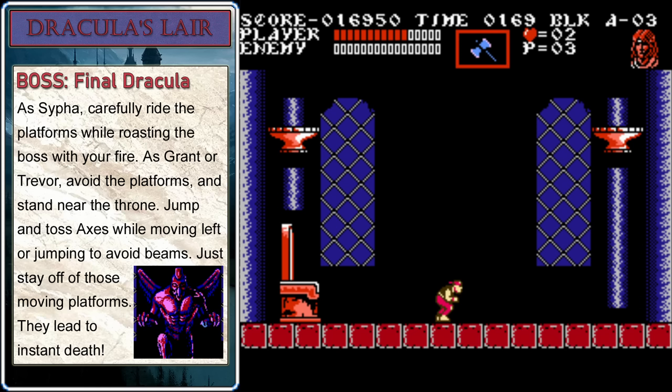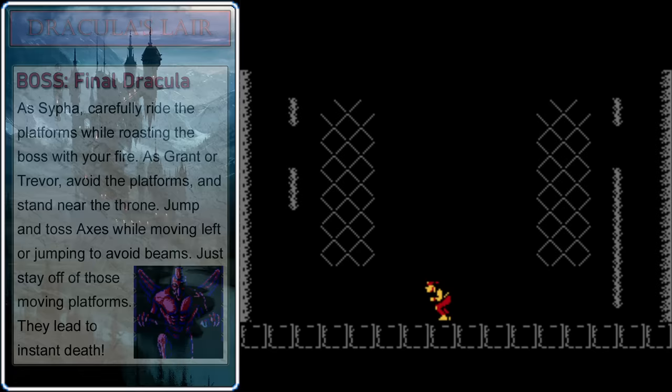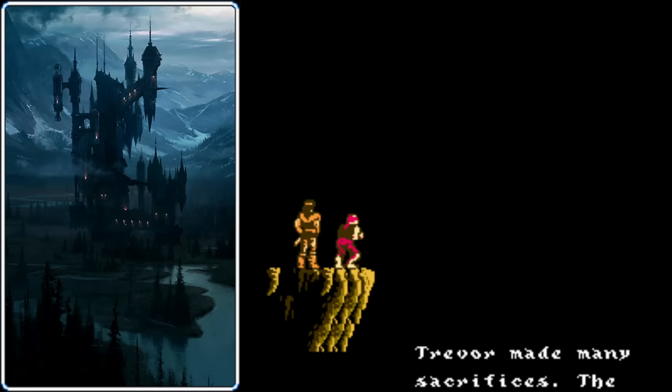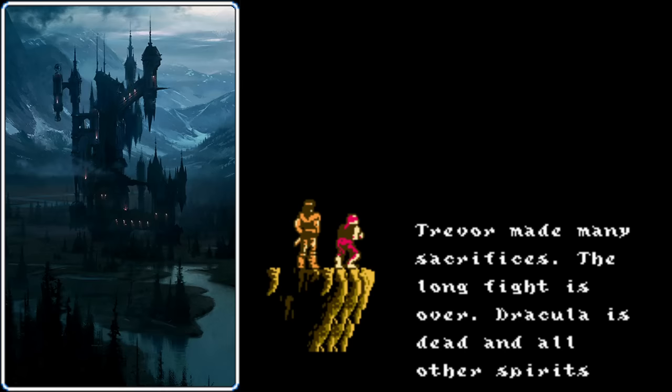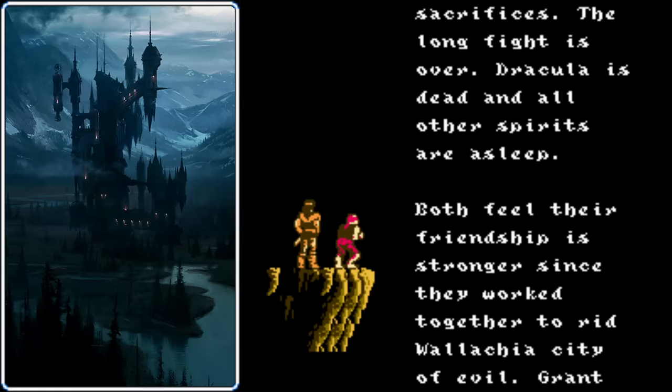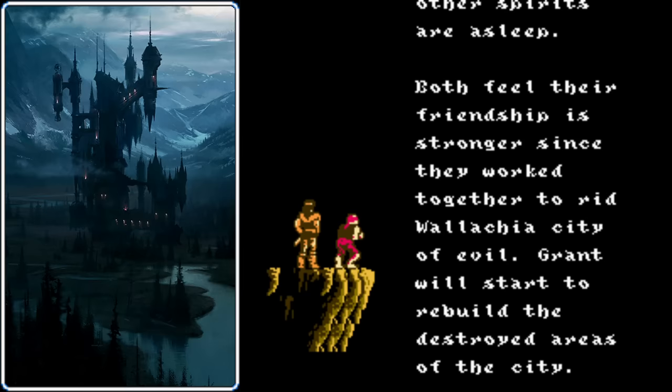The moving platforms start in the center. You can catch a free ride on them for a few easy hits, but for the most part you want to avoid riding on those platforms — that's the easiest way to get killed in this battle. Instead, stay on the left side right near the edge of the throne, keep jumping from that position, and throw axes at Dracula's face. Sometimes he'll shoot a laser at you and you'll need to step to the left to get out of its way. A platform will move out of the floor near the throne — be careful not to ride that platform. Once he disappears, wait for the platforms to go into the floor and you'll find the final red orb. That's it — we've beaten Castlevania III!